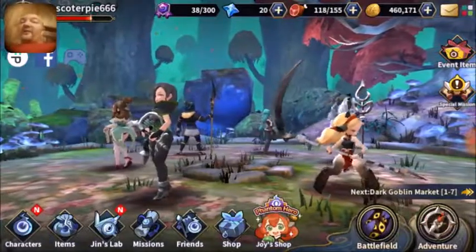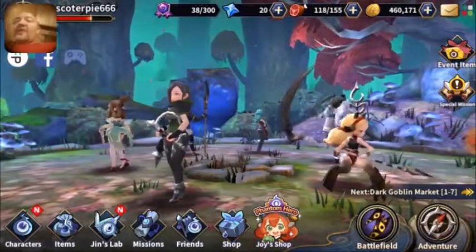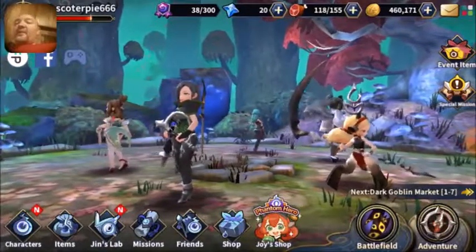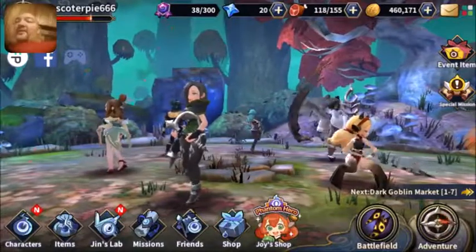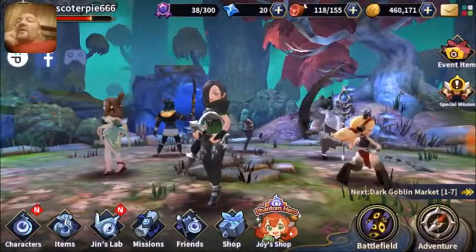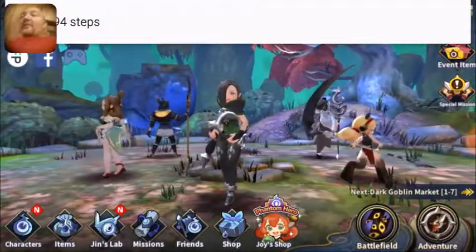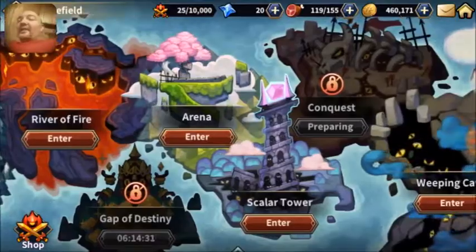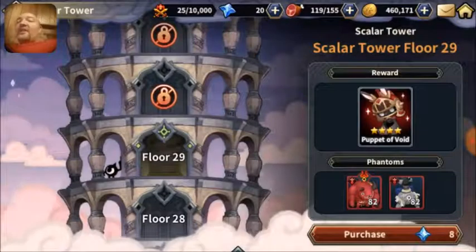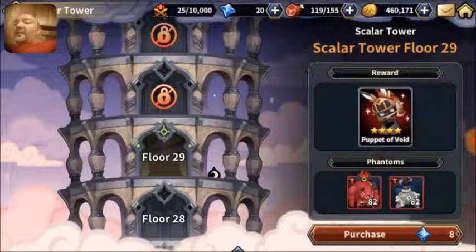So, what to spend star stones on. Normally I recommend using them for stamina refreshes to grind up and level your characters. I moved Marie from level 80 to level 150 in just a few hours today by grinding with her and spending a few star stones. But with this new half-stamina event going on, you're not going to have to do that as often. You could also spend a little on Scalar Tower, but don't spend too much because every time you do it the cost goes up. I don't do it more than once a day, and a lot of times not at all.